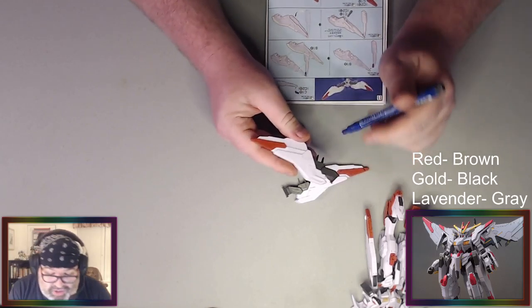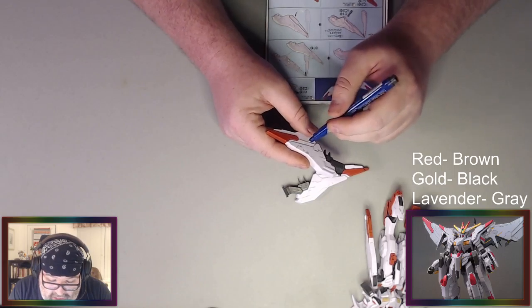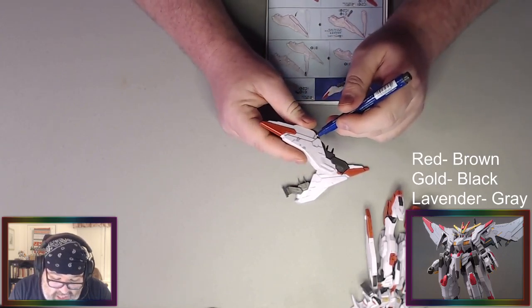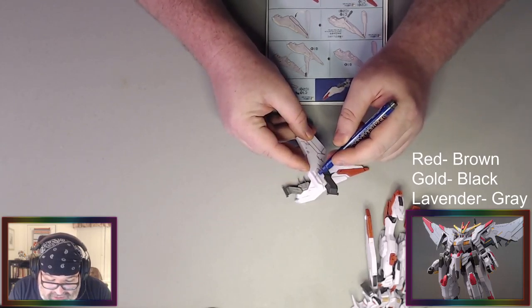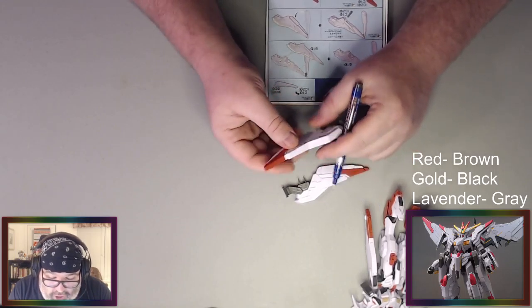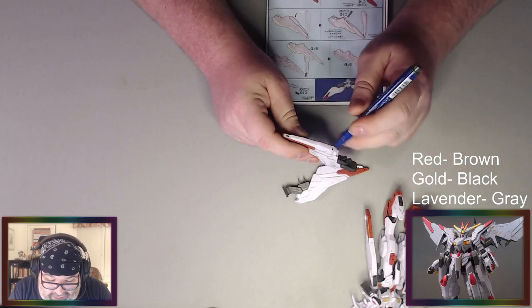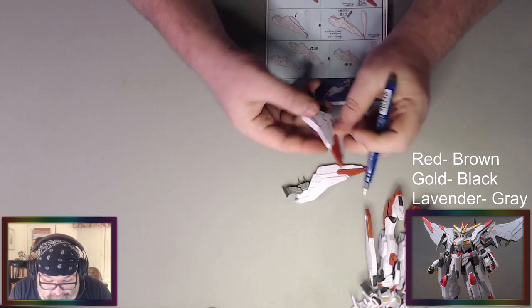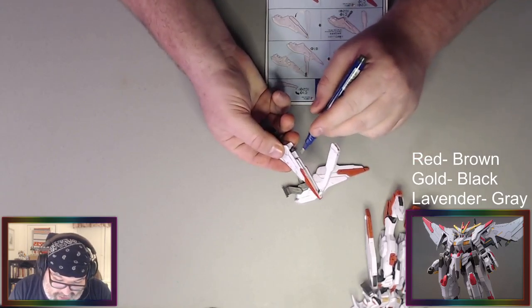I'm weirded out seeing the evolution of Ash where he has whiskers on his cheeks. And the Sun and Moon choice — they almost rebooted the entire world and then didn't. They rebooted it but kept all the old history, which is such a bizarre choice. Ash is young and going back to school in the Alola region, they changed the art style and de-aged him, but also all his history with Misty and Brock and Tracy still exists and is canon. They basically did both — and it's like, yep, we did both.